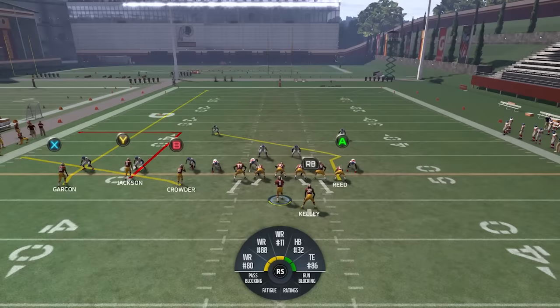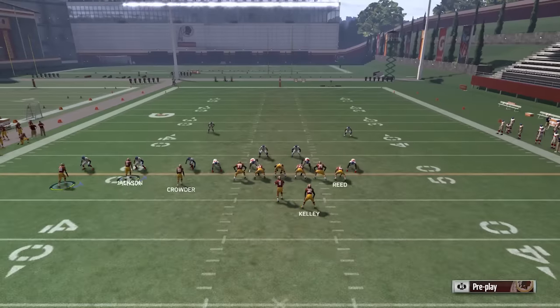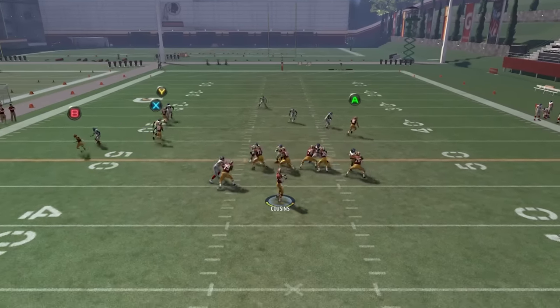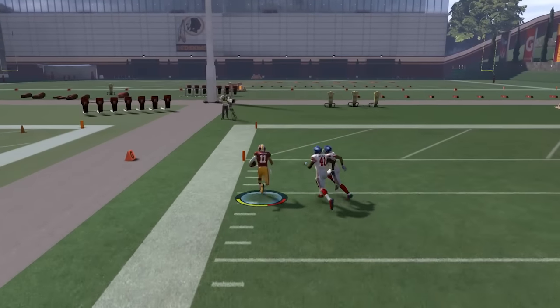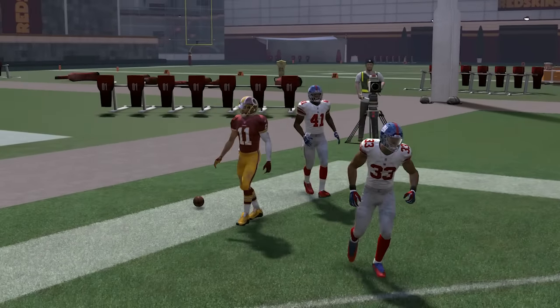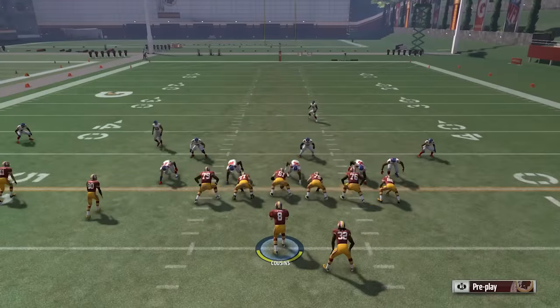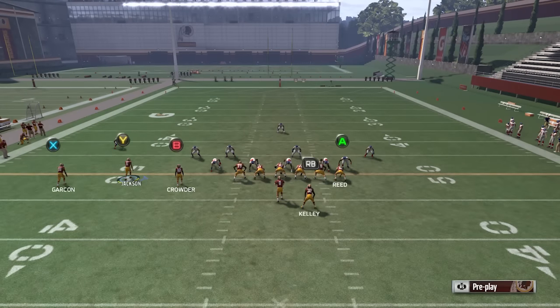For this specific setup, put the RB on a block and leave A for now — you can change that up if you want. Really all you're going to do is motion X over and snap right there. The good thing is it isolates Y on the out route. If it's man coverage, it takes the guy who's on X away and you get a nice one-on-one. If you leave it the original way with man coverage, sure you might make the catch but you won't get as much yardage after the fact.